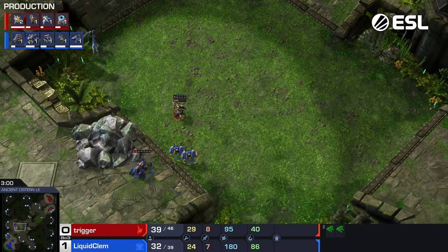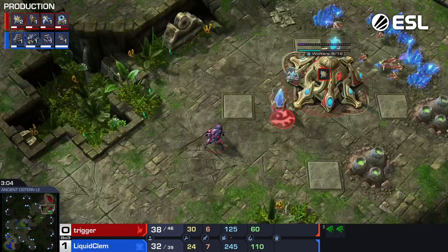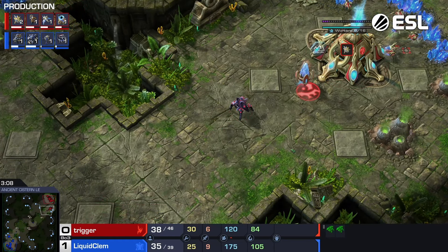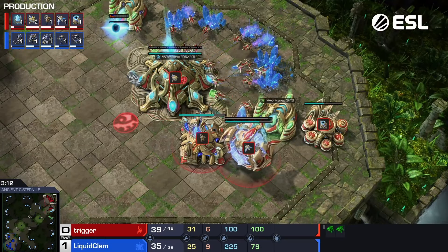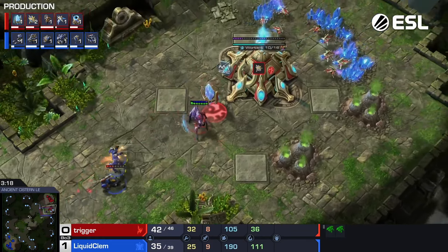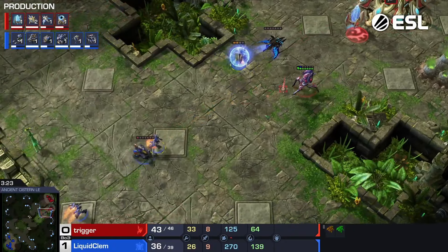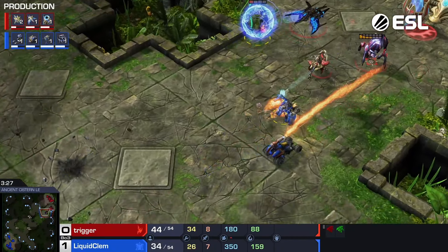Right now, Clem getting some great damage done — picks off Trigger's first Adept. That has to be highly annoying. Phoenix is once again on the way. I find it slightly surprising — maybe that's just what Trigger's into right now. A lot of times people will practice a build a lot in a given week and then just use it in their tournaments that week.